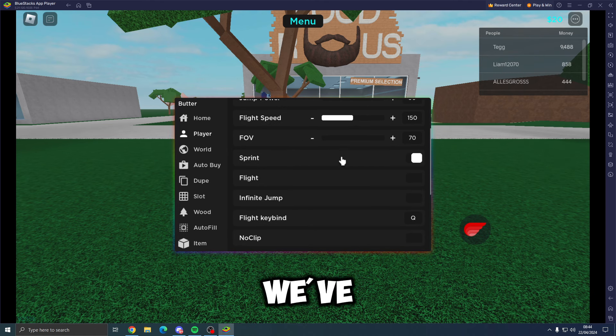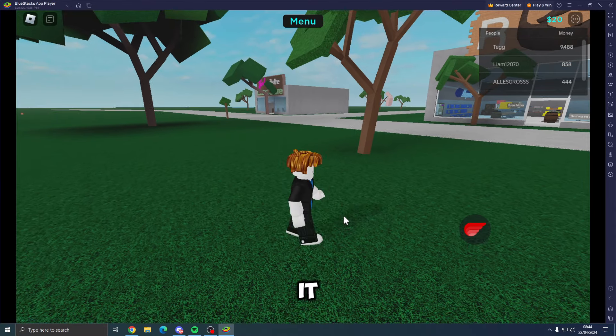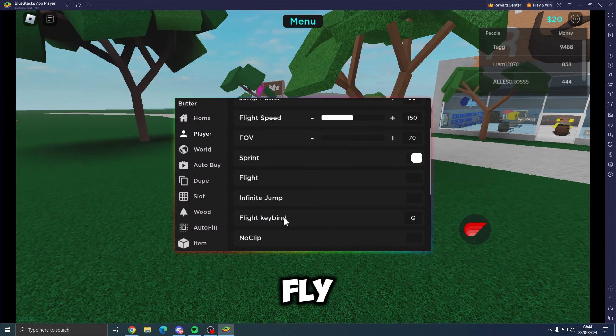If we come to the player tab, we've got walk speed, sprint speed, jump power, flight speed, FOV, toggle sprint, flight, infinite jump, flight keybind, and no clip. If we press Q it should make us fly — it wasn't working because I didn't have it toggled on, so make sure you toggle it on before you actually fly.